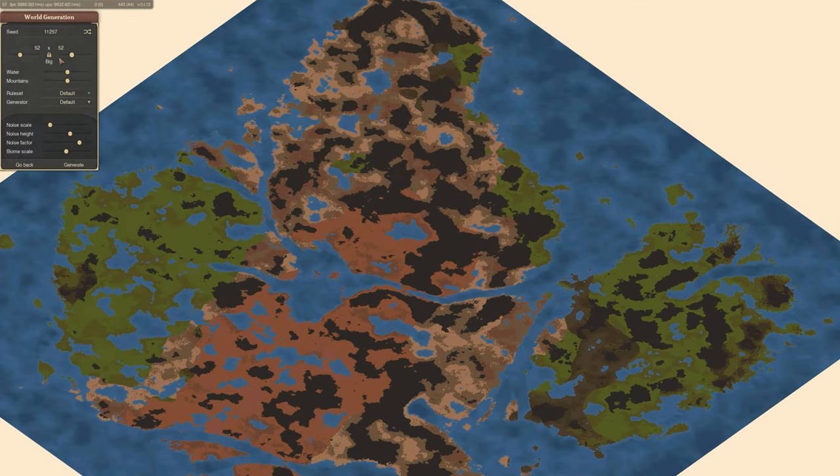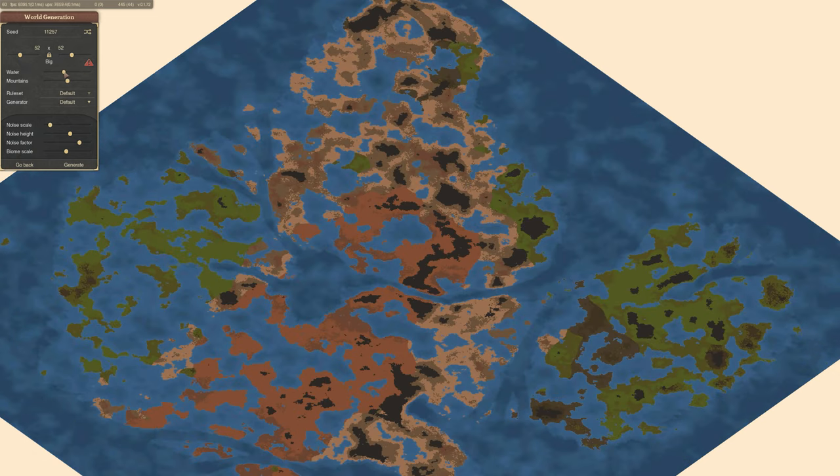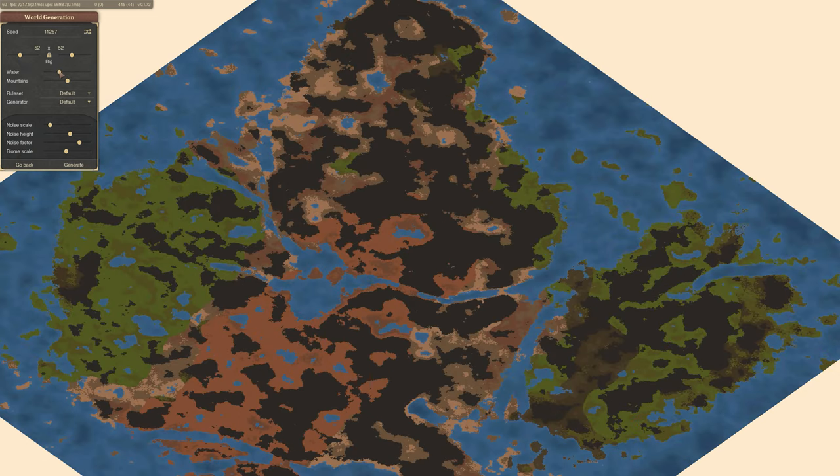When generating a map, try having around 0.25 water and mountains in order to ensure an easier experience for yourself when expanding.